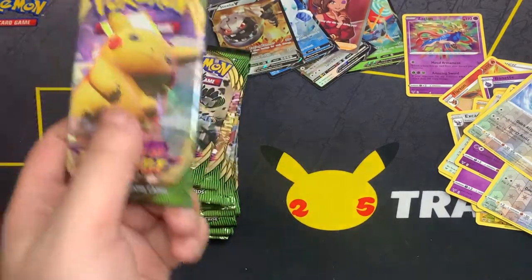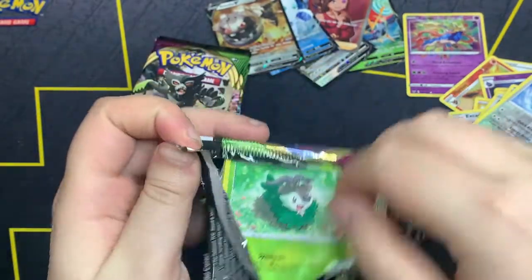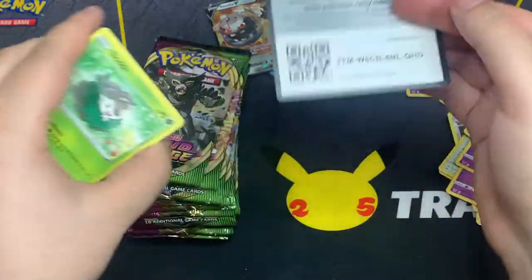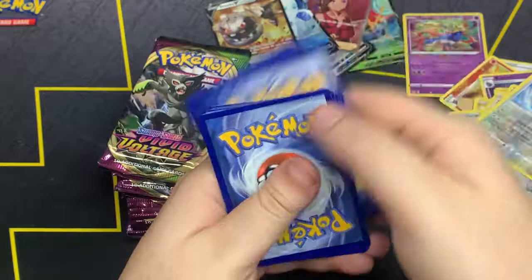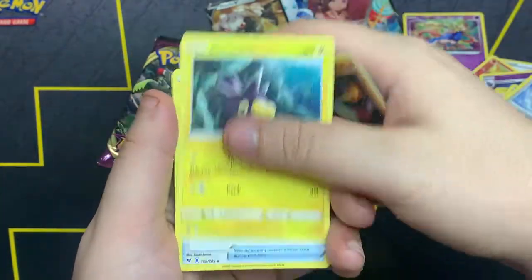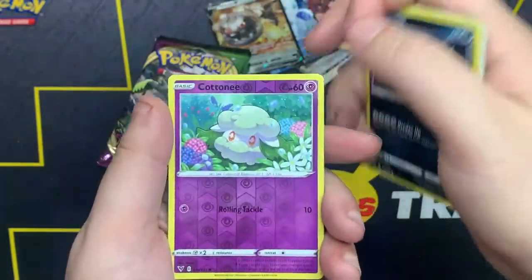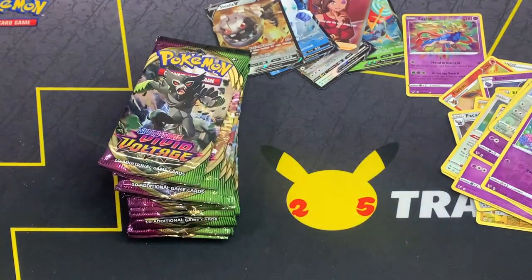Next up, code card out. One, two, three, four. We got Psychic Energy, Charmeleon, Pincurchin, Telescopic, Skiddo, Shuppet, Sparrow, Ferroseed, Joltik, Sandile. Academy as the reverse, and Bayonetta non-holo.